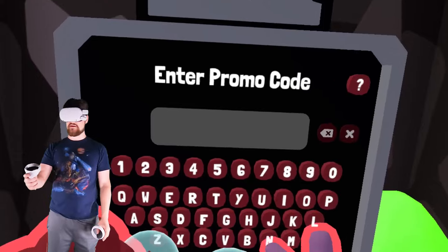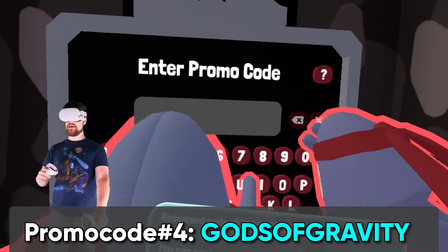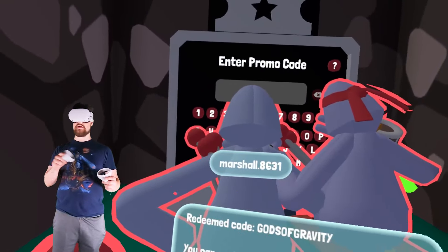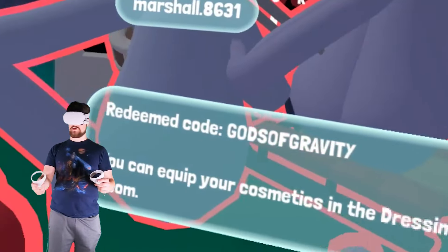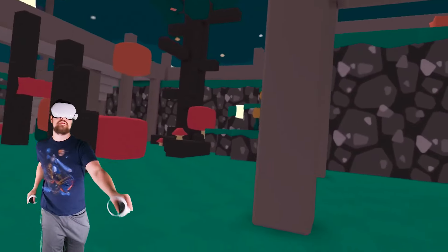There's one more — gods of gravity. So gods of gravity — let's see if I get it — yeah, redeem code gods of gravity. You can equip your cosmetic in the dressing room.